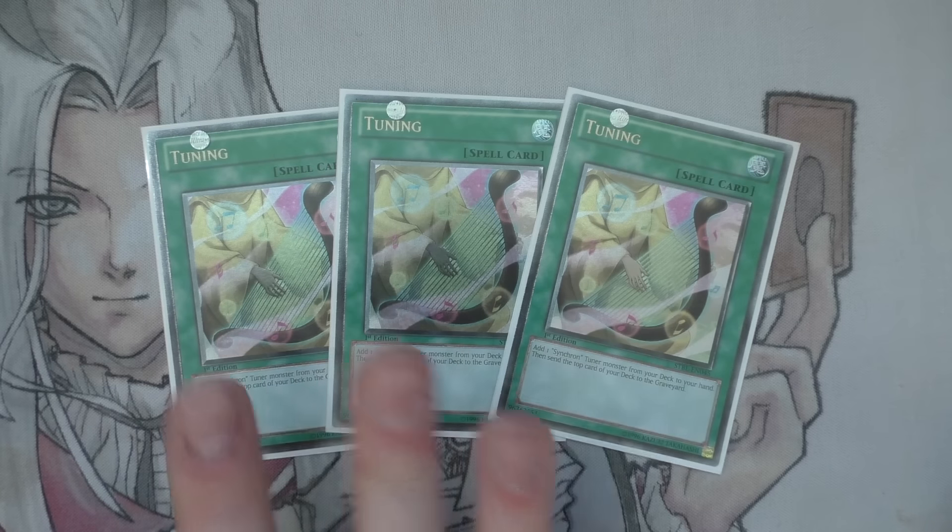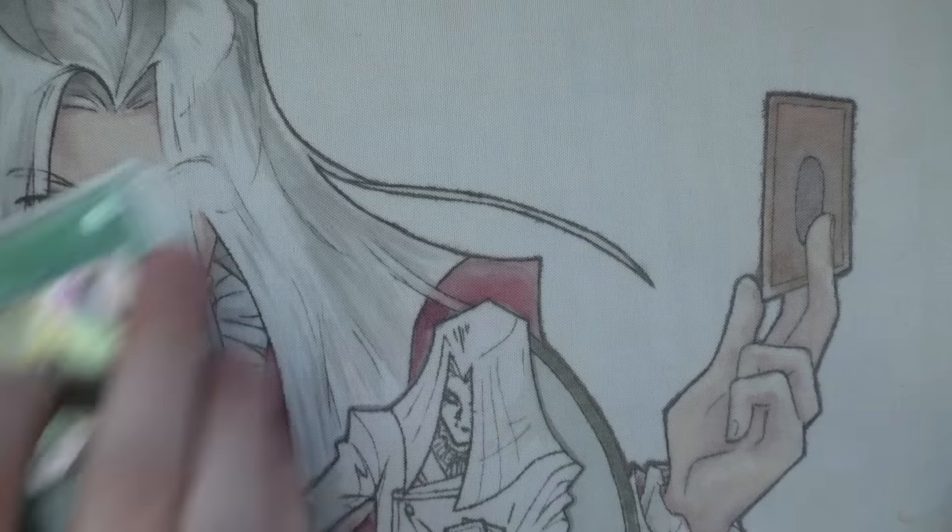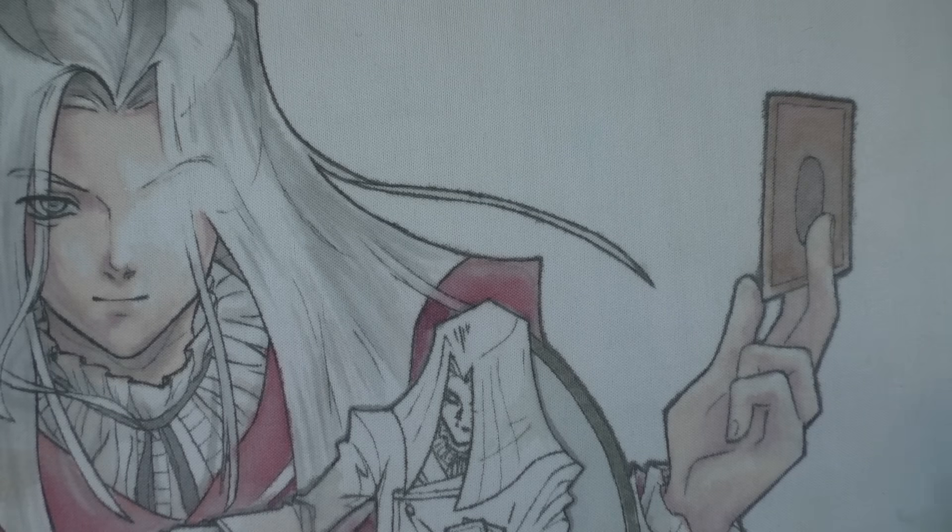Going to the spells — we have the three Tuning. This card is really good. It adds a Synchron monster from your deck to your hand and then sends the top card of your deck to the graveyard once you've shuffled. It's one of the key search cards of the deck. You can send something like Level Eater or Glow Up Bulb with the second effect — the cost is just so good.